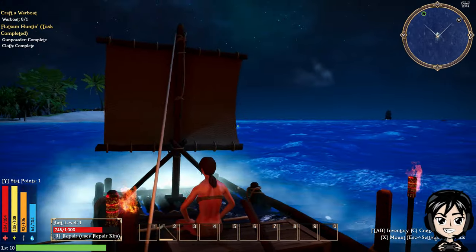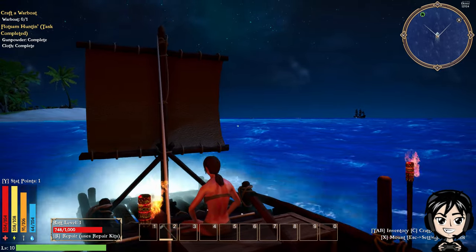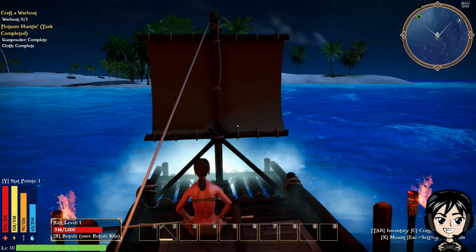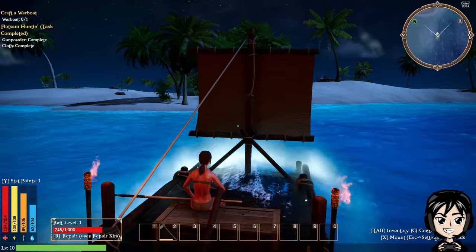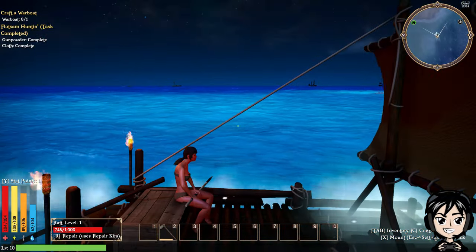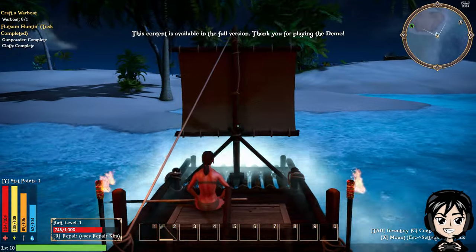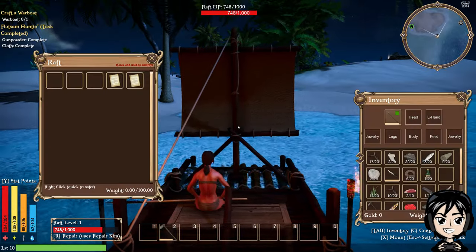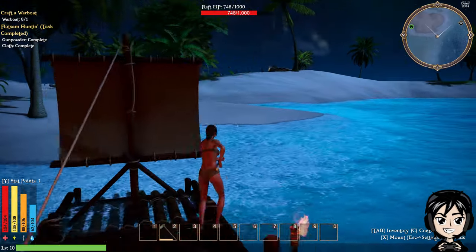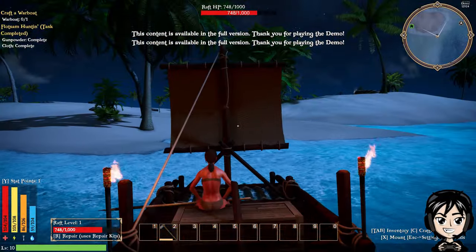Alrighty, we're about to approach the island. I swear I can see people walking there — I can. Wonder if they're friendly. Looks like he's holding a sword or a weapon or something, so I'm going to guess no. Here we are. 'This content is available in the full version. Thank you for playing the demo.' Aww man — we can't even get over there. What a tease.